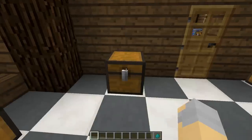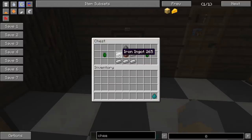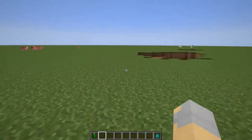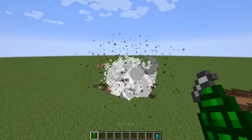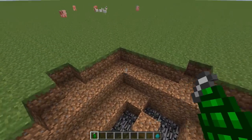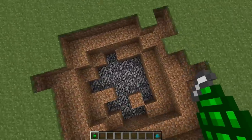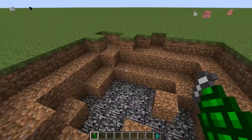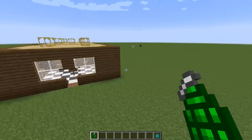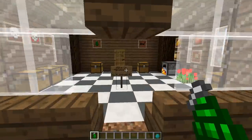Next, we have grenades. Grenades you craft by taking iron ingots, a piece of TNT, and some gunpowder, and that will give you one grenade. There is actually a little bit of a problem right now with grenades — if we throw one, you'll notice when you come to this area you end up rubber-banding. And I am playing on a single-player world, not on a server, so that's a bug that will have to be addressed.